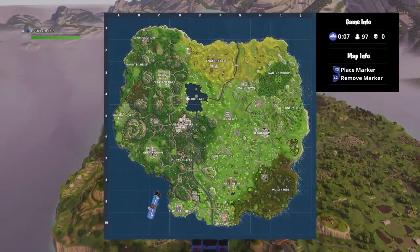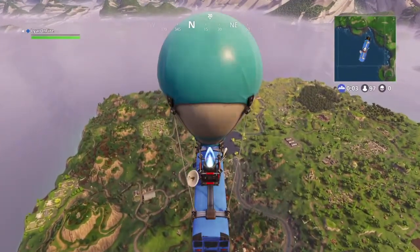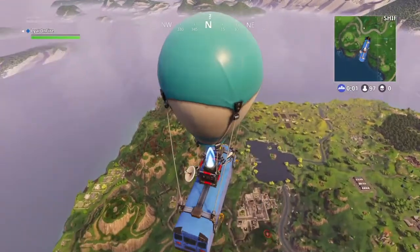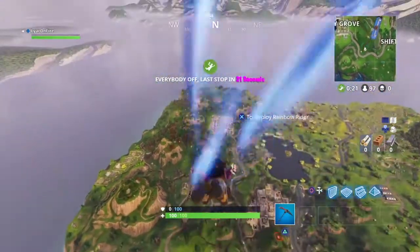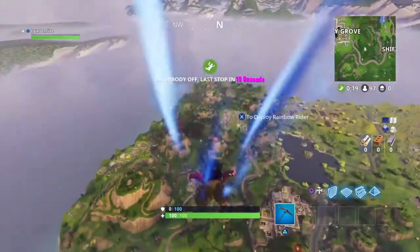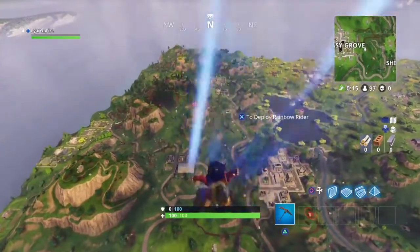Basically, during the game there are these new bullseyes that spawn around the map, and they spawn in the same spot — it's not random or anything. What you have to do is land on one of the bullseyes placed around the map. I'm pretty sure only people with the battle pass can actually see these bullseyes.